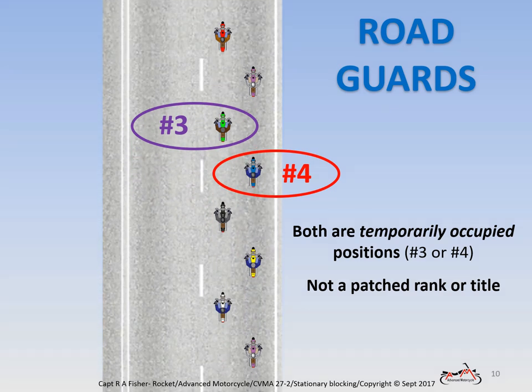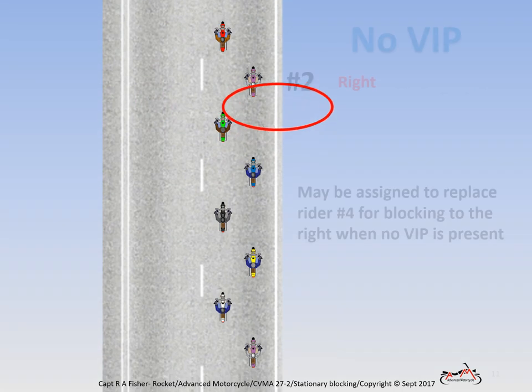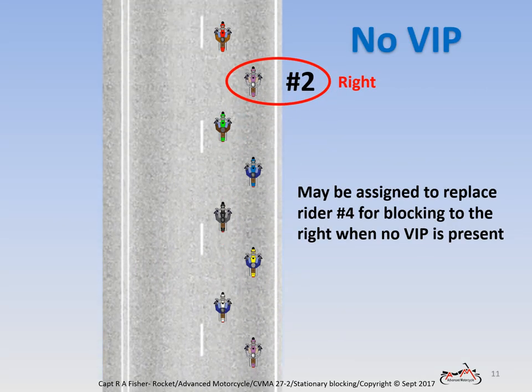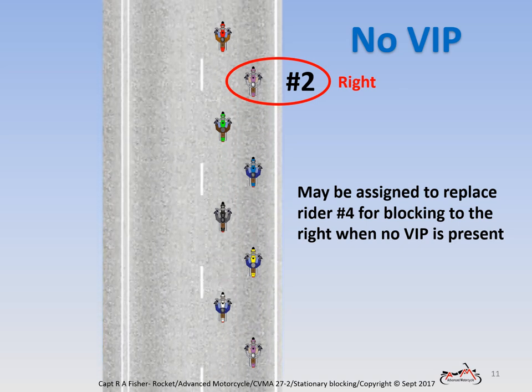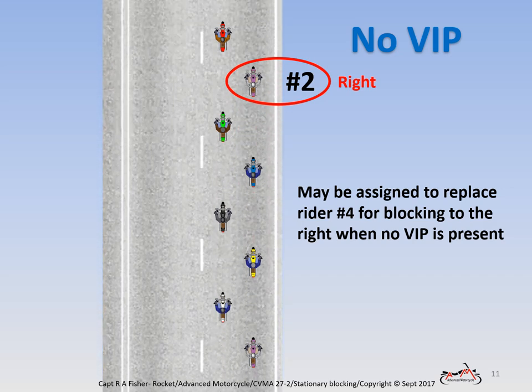Let's revisit rider number two. When no VIP will be occupying the rider number two position, the lead road captain may choose to brief this as the position for blocking to the right. This is normal for most small groups where there is no VIP present.